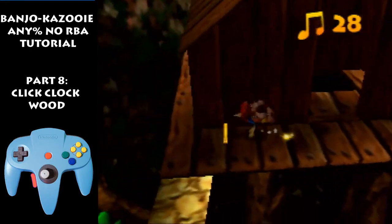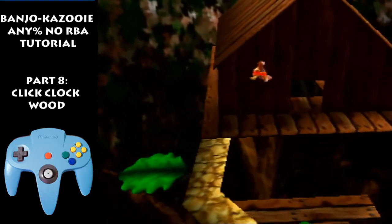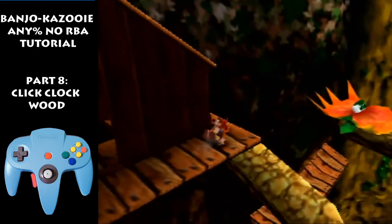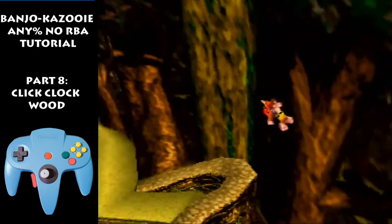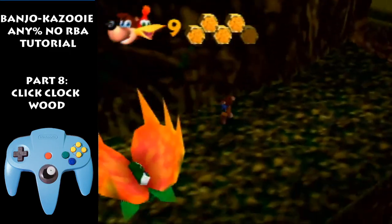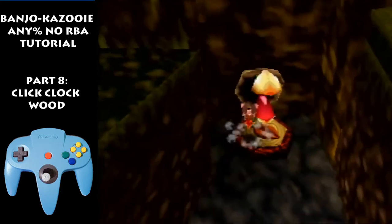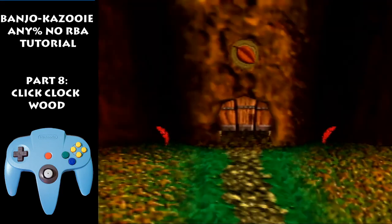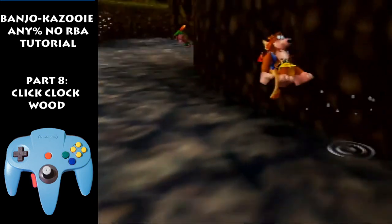Hold straight down left — oops, I'm gonna pretend that didn't happen. Straight down left, big jump, change the camera, flutter, take fall damage, flutter roll, jump flutter, roll, jump flutter, and beak bust. Now you're gonna walk off the switch before you get in talent drop so the bird doesn't snap you, and you're gonna go all the way here.